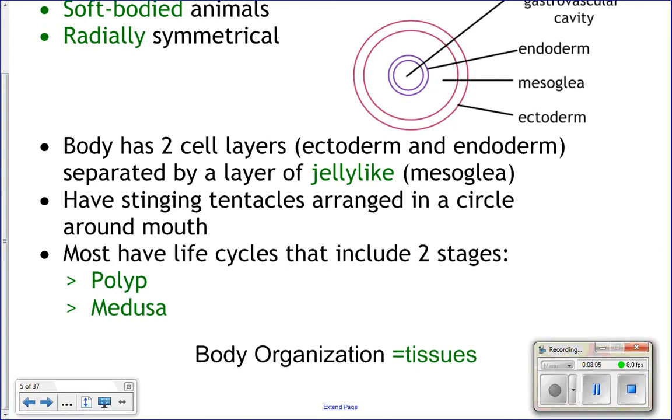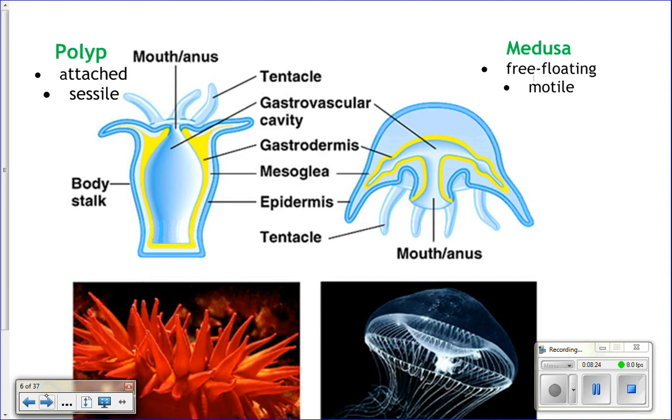Cnidarians are arranged with their mouth in the middle and tentacles surrounding that mouth, which have stinging cells on them. They have two phases of life — two body forms: a polyp stage and a medusa stage. Both body forms have different tissues.